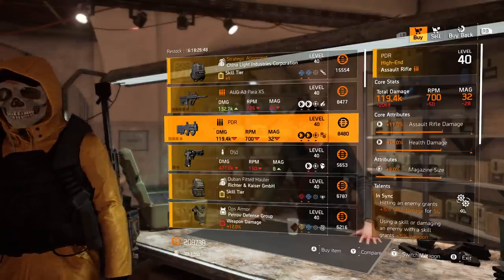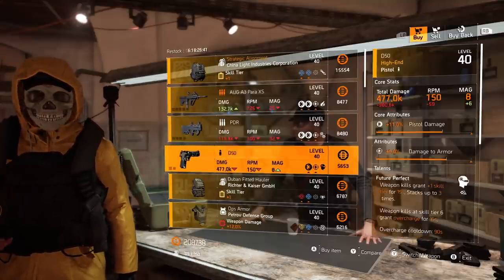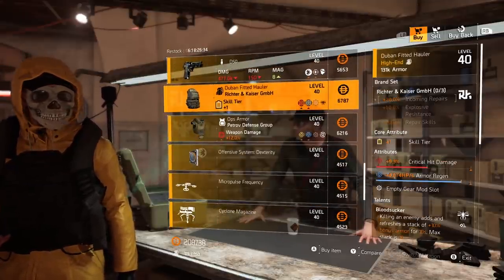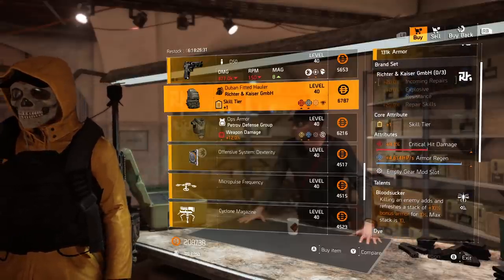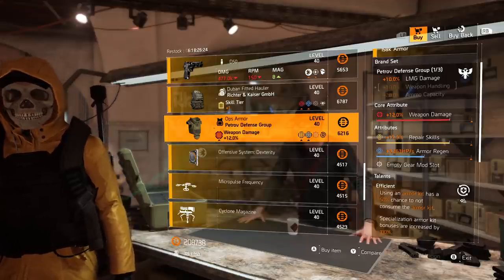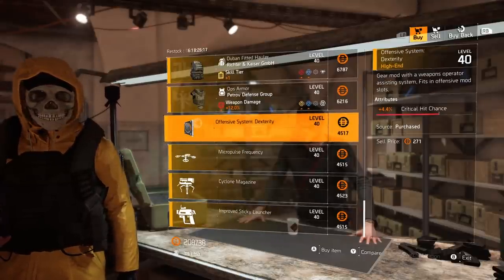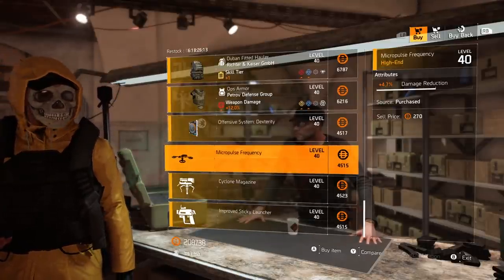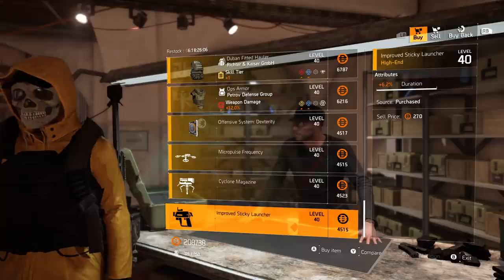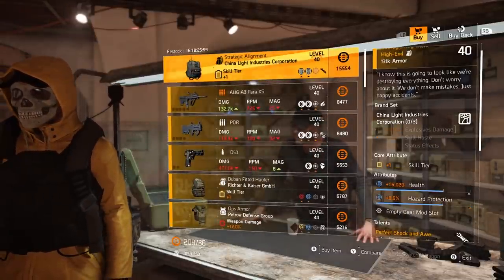Next up we have a PDR with In Sync and mag size — it's basically the Test Subject but not as good. We have a D50 with damage to armor and Future Perfect. Then gear items: a Richter and Kaiser backpack with Bloodsucker, armor regen, and crit damage; a Petrov chest piece with Efficient, repair skills, and armor regen. Mods include drone damage reduction 4.4, turret burn damage 4.7, and sticky bomb duration 6.2.